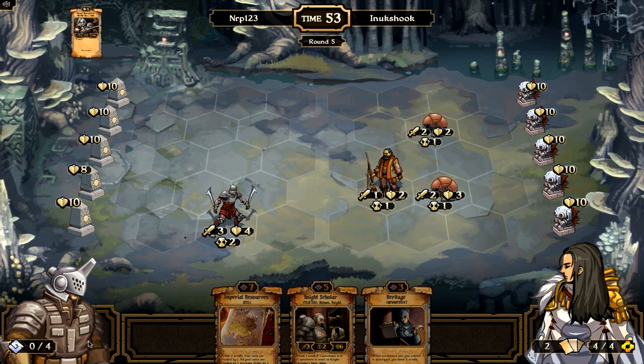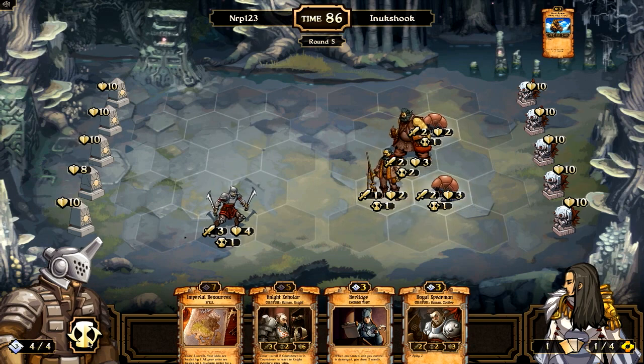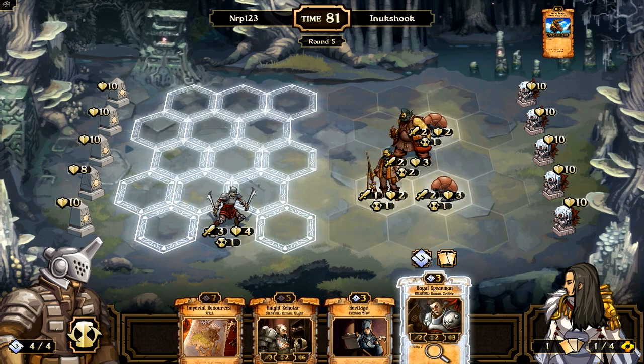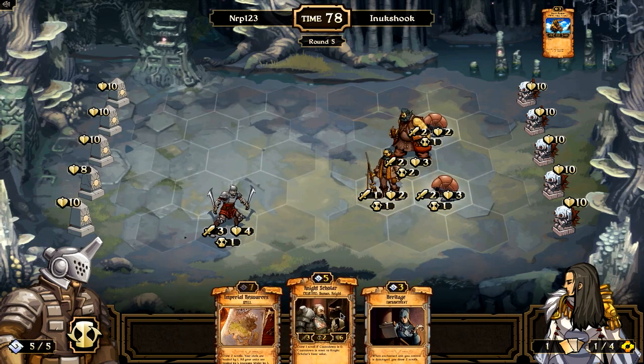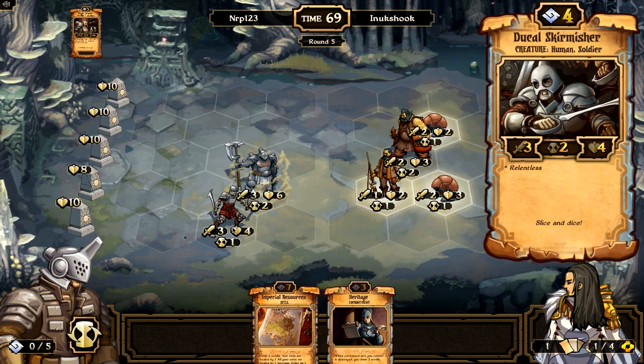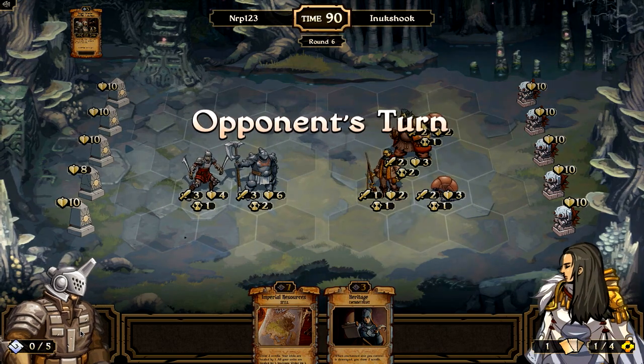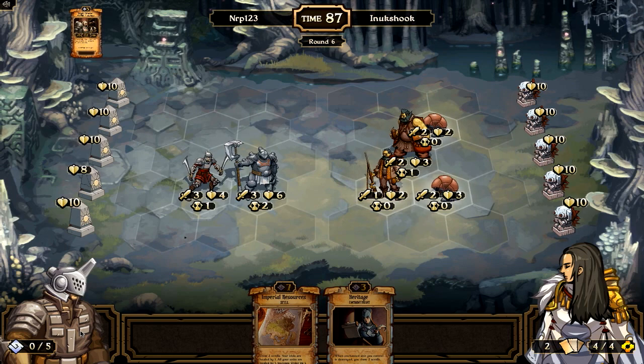He's animated some friends, and there's the Storm Runner — it's a pretty awesome card, pretty scary. He definitely has a huge board presence right now. I think I'm going to sack the Spearman for a Night Scholar. I want to put pressure and try to kill that Storm Runner, so I'll move my guy up here. He has six health so that's fine.